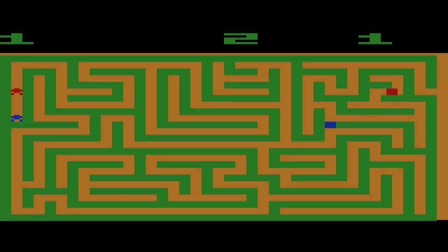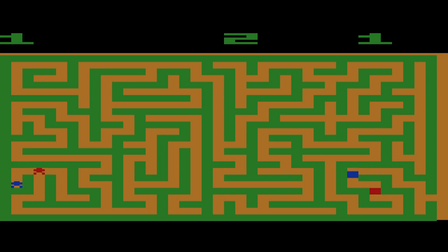Então vou jogar aqui no segundo estágio, que é o 1-2-1. Vejo que agora vão ter dois blocos — eles vão tentar impedir que eu chegue na saída do labirinto. Bora começar! Passei direto por causa da sensibilidade do controle. Para baixo é de onde o vermelho veio.